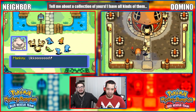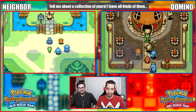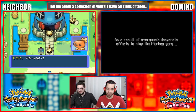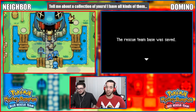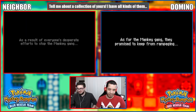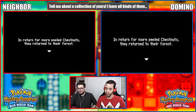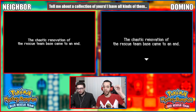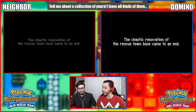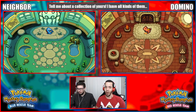What - what are they doing? Oh no, what are you doing? Stop that! As a result of everyone's desperate efforts to stop the Manky gang, the rescue team base was saved. The Manky gang promised to keep from rampaging in return for more peeled chestnuts and returned to their fort. This is how the chaotic renovation of the rescue team base came to an end.